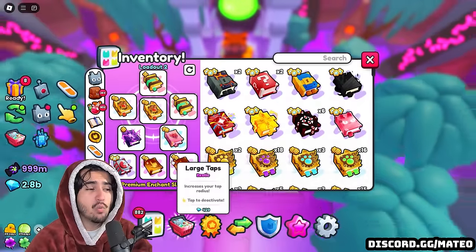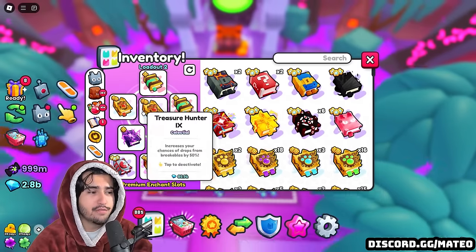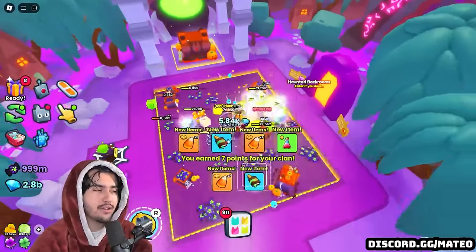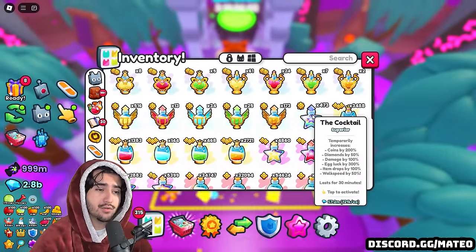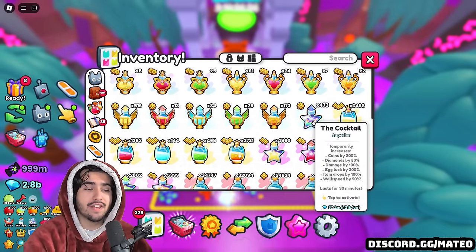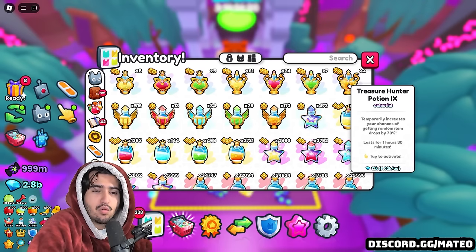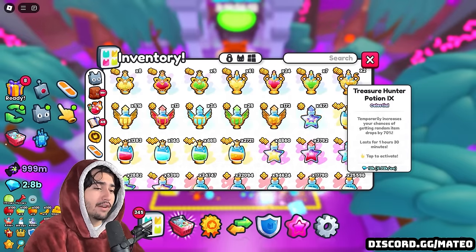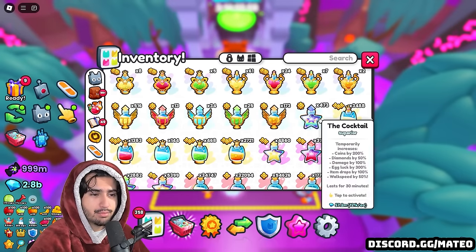Besides those three enchants, I don't know what else would really help with grinding candy corn, so this is what I think is the perfect setup. If you don't think treasure hunter works, you could use nightmare books instead. The only other thing I use are cocktail potions. The reason you use cocktail potions over something like treasure hunter 9 or 10 is because with the cocktail potion you're actually getting an increase of item drops by 100%, compared to only a 70% increase from potion 9. I'm not sure if drop buffs work for candy corn specifically, so I'm just using them just in case — but even if it doesn't work for item drops, you're getting so much other boost from it as well.